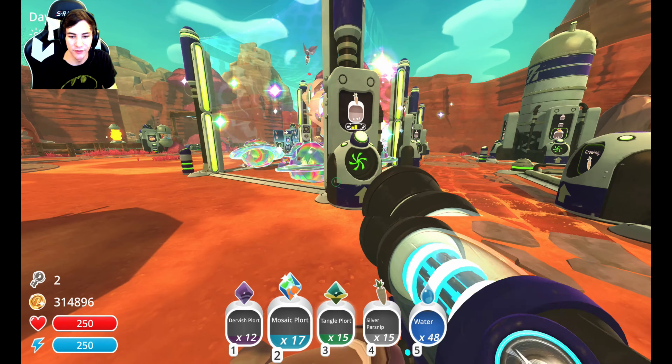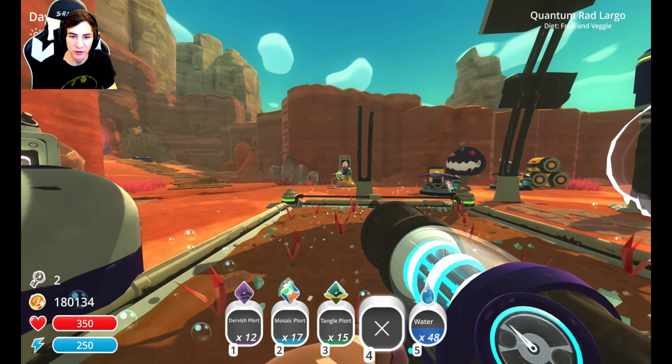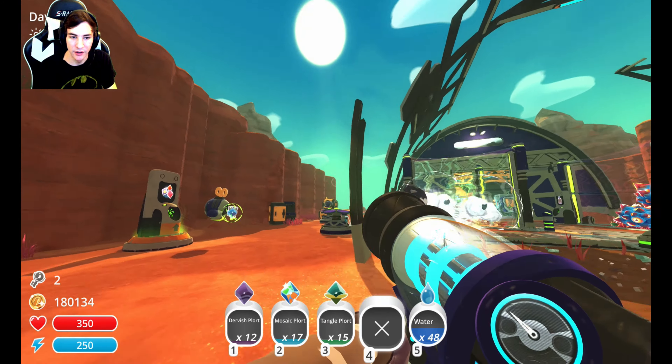Just so we know what we're expecting — this is what the lab currently looks like. We've got some broken rafters up here, and that's pretty much all it's got going for it. Let's get the lab upgrade. Ooh, the titan drill. Not enough slime dollars.